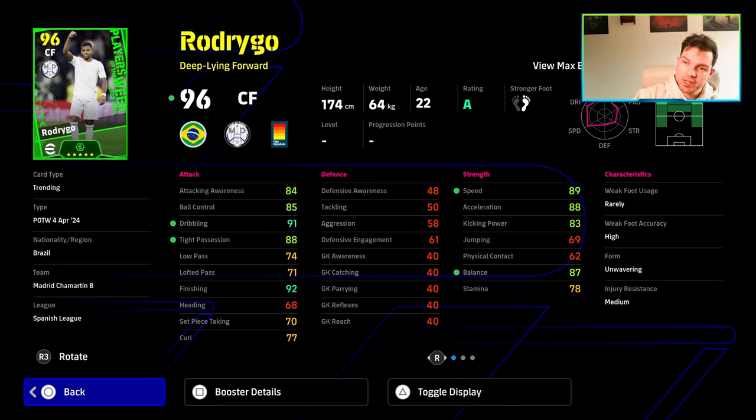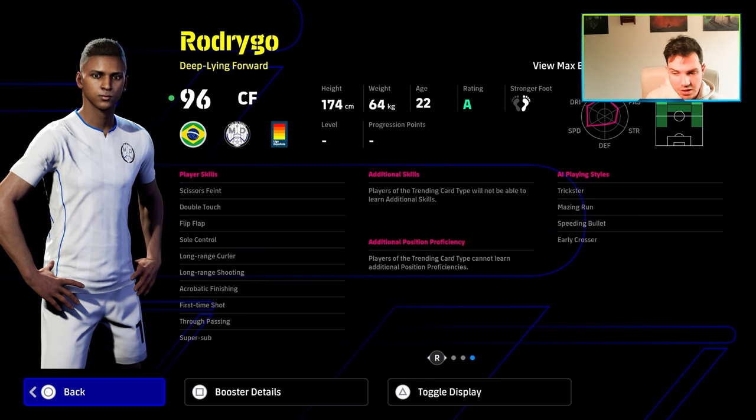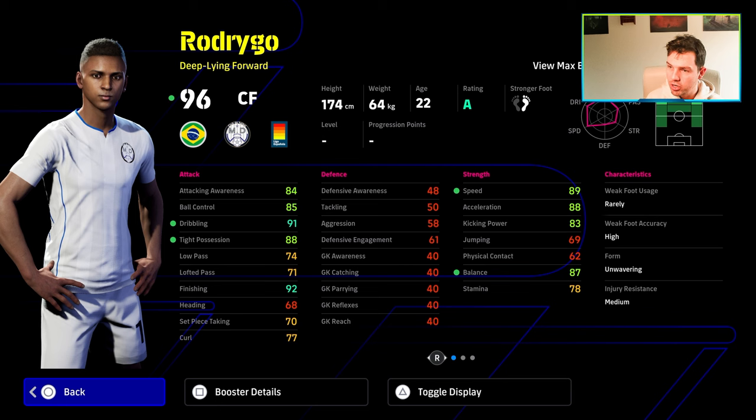These cards can be very, very good. You're seeing the cards here on screen with the booster, but without the manager booster. Their base core stats are very strong — 88 dribbling, 85 ball control, anti-possession with 84 balance and 88 acceleration. His boost is to speed, balance, dribbling, and anti-possession, which is very solid, with 92 finishing as a deep line forward. I like Rodrigo. He's definitely a player I haven't played enough with. His Player of the Week card is fantastic.